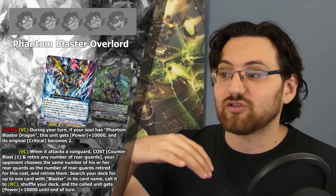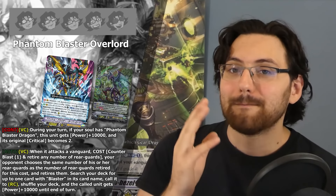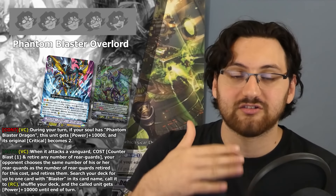With those generic cards out of the way, let's dive into the first main archetype's support lineup. We start with the second VR of this set: Phantom Blaster Overlord. Its abilities include a continuous effect on vanguard circle — during your turn, if your soul has a Phantom Blaster Dragon, this unit gets power plus 10k and its original critical becomes 2. So it becomes a 23k beater with 2 crits. Because its original critical becomes 2, you'll play with Force 1. Having Phantom Blaster Dragon in your soul might sound tedious, but with the support cast around Phantom Blaster Overlord it's suddenly a lot easier to attain and makes it fast enough to do something in today's meta.